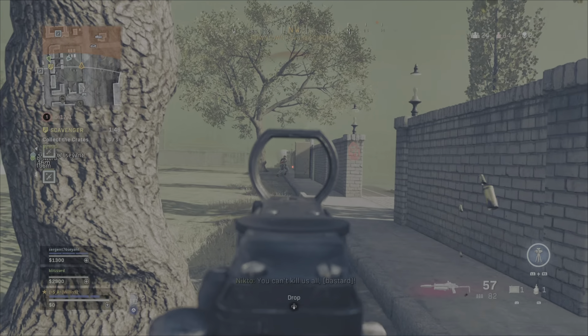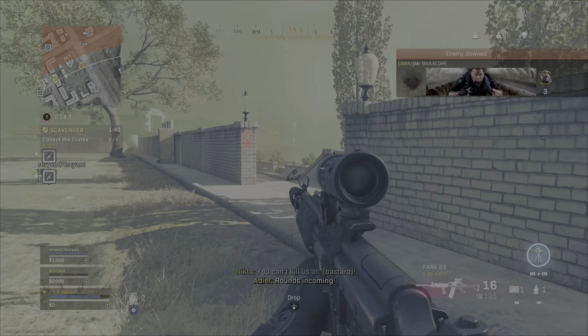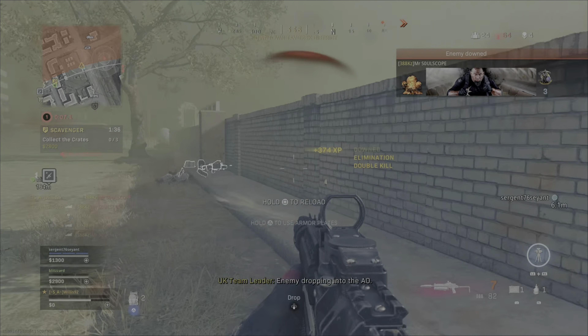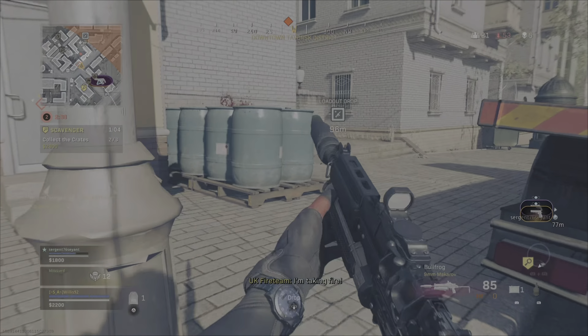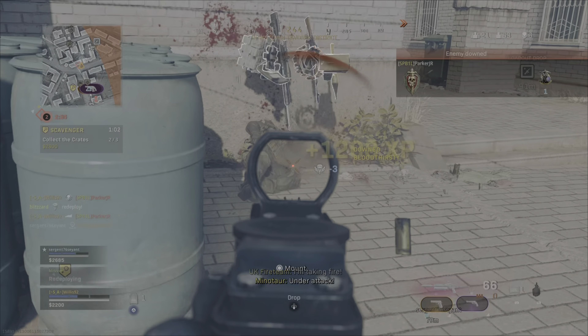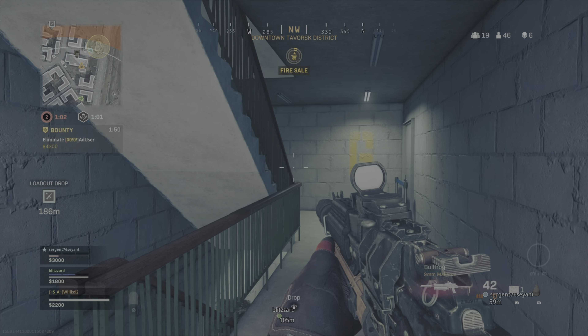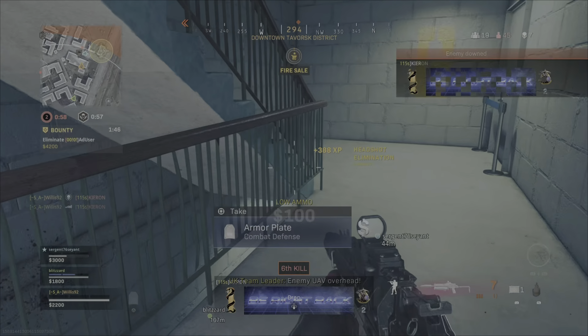With the Season 3 update and the big weapons balance patch, the Bullfrog has now become the best all-around SMG in Warzone. It kills quicker than guns like the Mach 10 and has a lot more range than either the Cold War or the Modern Warfare MP5s. It also has a crazy headshot multiplier — you get one bullet on the head and this thing kills quicker than a pre-patched FFAR before the nerf. It really does kill insanely quick if you get a headshot.